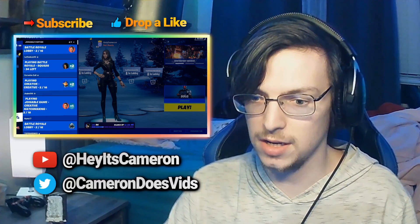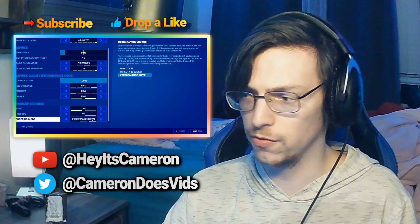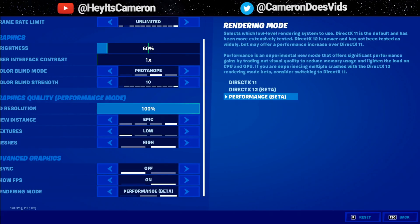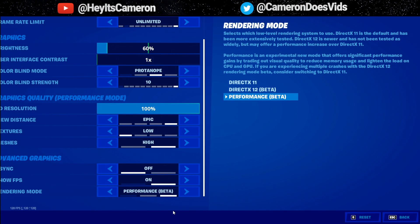If you go into your settings, there is a big change to Performance Mode — the rendering mode is now called Performance Beta. In the past we saw Performance Mode Alpha, so they've moved on to a beta stage, and this is also attributed to Unreal Engine 5. Epic will be releasing further updates in Chapter 3 that will deliver even better performance than what we have right now.